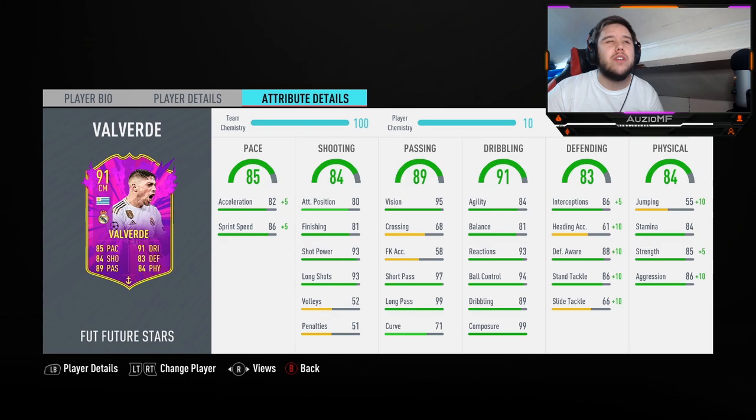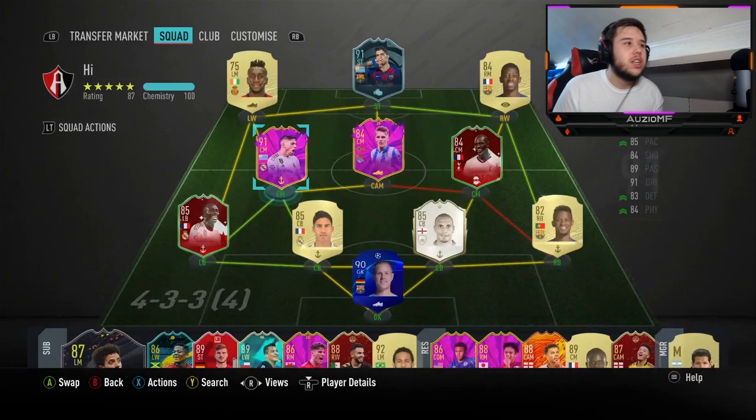He's got 65 jumping at 6 foot, so he might win a few headers against players up to about 6'1", but it'll probably be a 50-50. He has 84 stamina — not great, but with medium/medium work rates he's not really running up and down the pitch, so he should last the whole game. He's also got 90 strength and 96 aggression, which actually helps with acceleration and sprint speed, making him even faster.